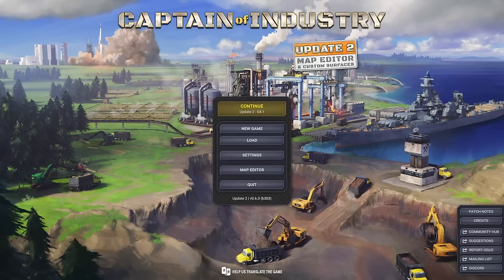Welcome to Captain of Industry. My name is Nilas. Update 2 has just been released as part of the early access release. Update 2 is a major update and it adds hydrogen vehicles, conveyor lifts, stackable balancers, custom surfaces and decals like roads, loans, optional ore sorting, improved logistics, and a lot of other things.